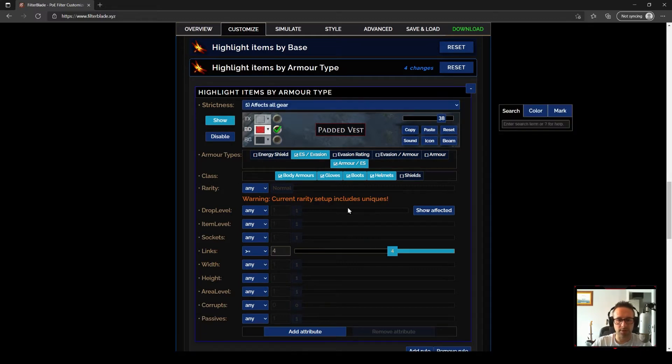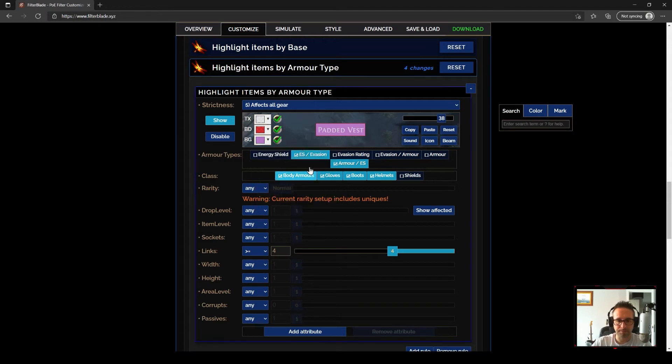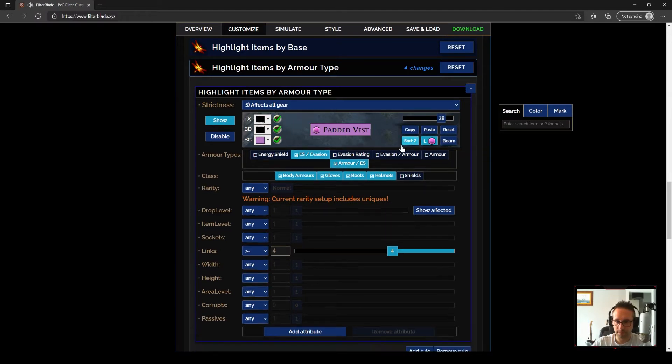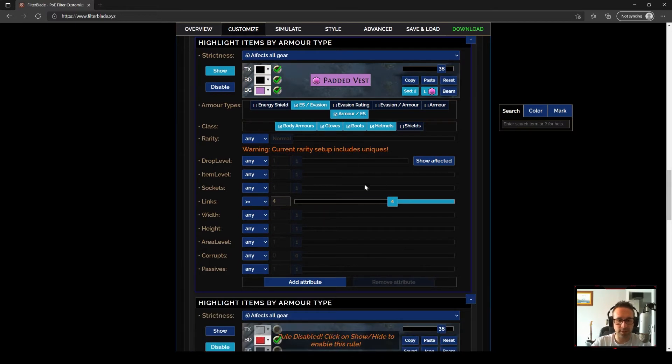So I'm basically saying: show these items when they are four or more links. I'm going to put in some custom colors so I can really see these items when they drop. We'll do black and black just so it's not too garish — that already looks different on the ground. I'm going to add an icon on the minimap — we'll make it a hexagon and we'll do it pink. We're going to add in that same drop sound we had for currency. This is now our item finished: any item that's four links or more that is an energy shield hybrid base, show it. Then we'll go Add Rule and set up the one for the pure energy shield.